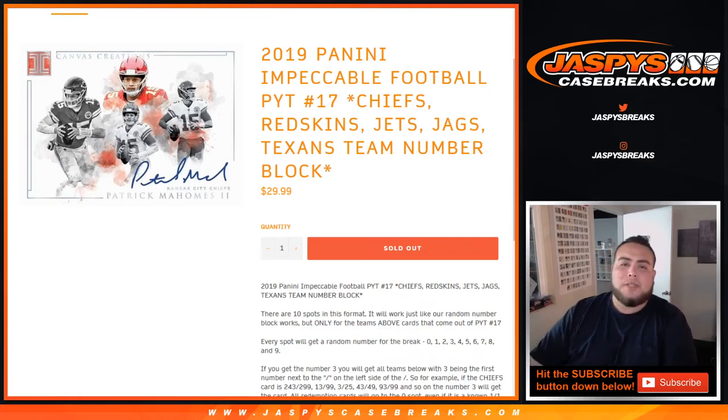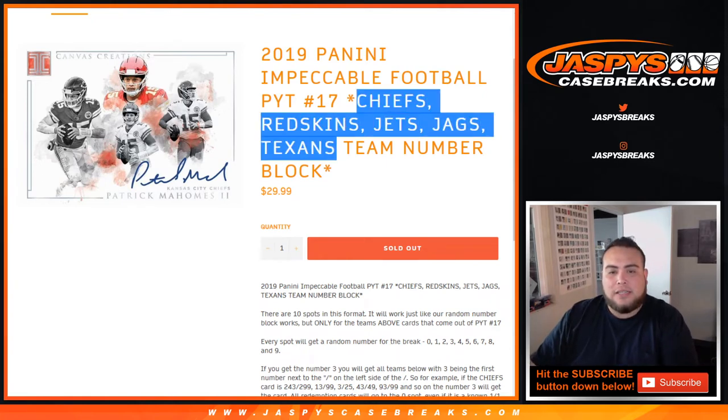What's up everybody, Jay-Z here for JazzBeastCaseBreaks.com. We just filled up 2019 Panini Impeccable football, pick your team number 17, team round number block. The teams in the break are the Chiefs, Redskins, Jets, Jaguars, and the Texans.